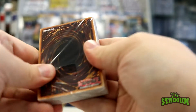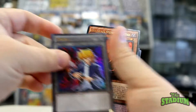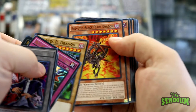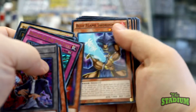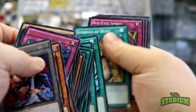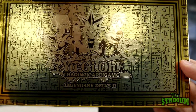And last but not least, we have Joey's deck. There's the special Joey token card, and he has the Red Eyes cards in his deck. Another Polymerization, and that is what you can look forward to getting in the Yu-Gi-Oh! Legendary Dex 2 box.